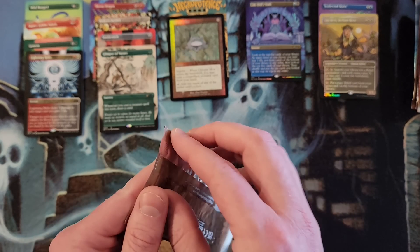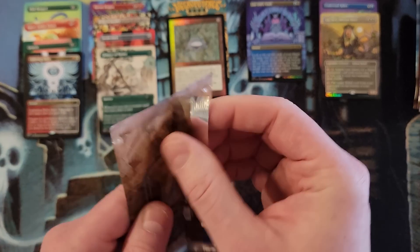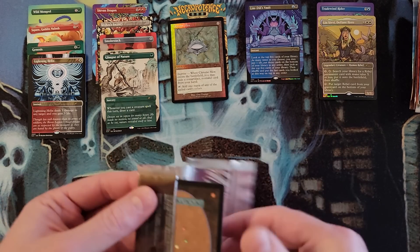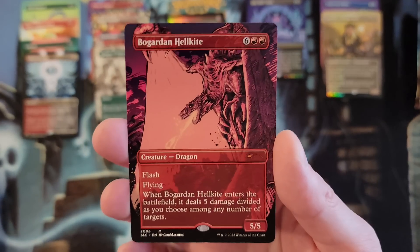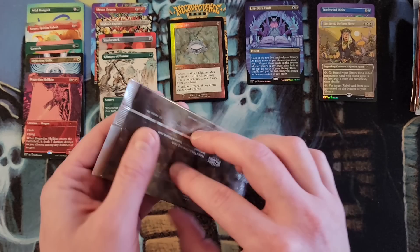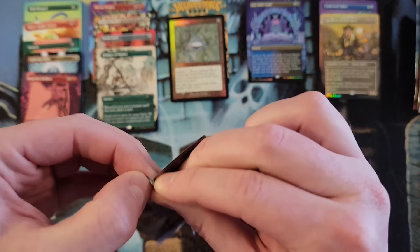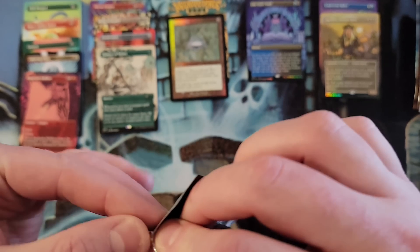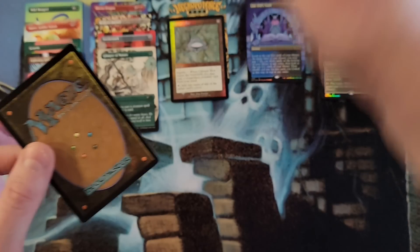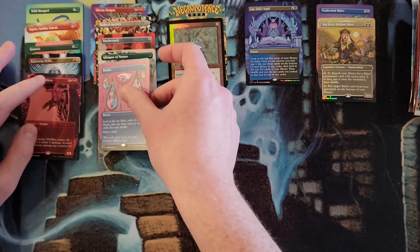2006 — is this or the next one Heritage Druid? Boggart Harbinger. 2007 — we got Ponder. Not foil. Darn. That would have been a cool foil.